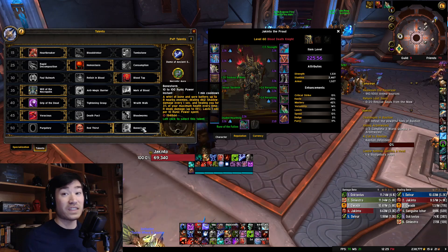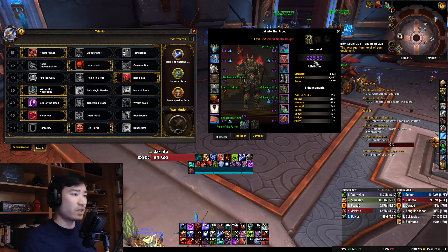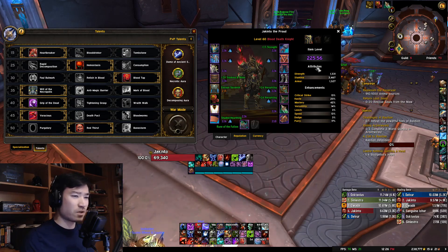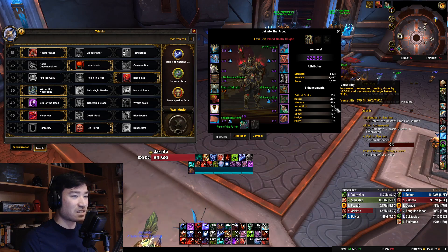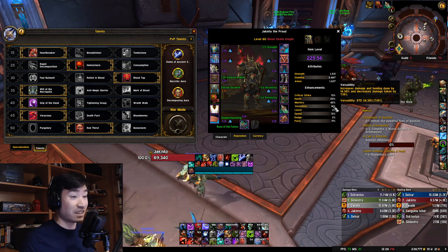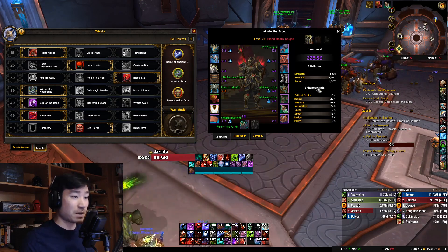For that last row, I pretty much always run Red Thirst - just having more Vampiric Bloods is very nice, but any of these are useful. Bone Storm, particularly if you're Venthyr, you can play around with, and Purgatory if you feel like you'll need that cheat death. For the gear, I am 225 item level. My stats are not really ideal - I have less versatility than I'd like, but I'm definitely working on that.